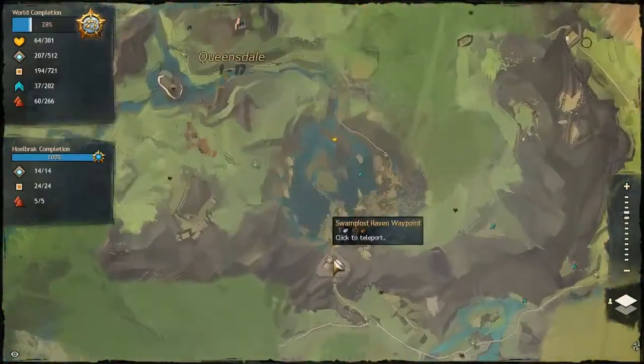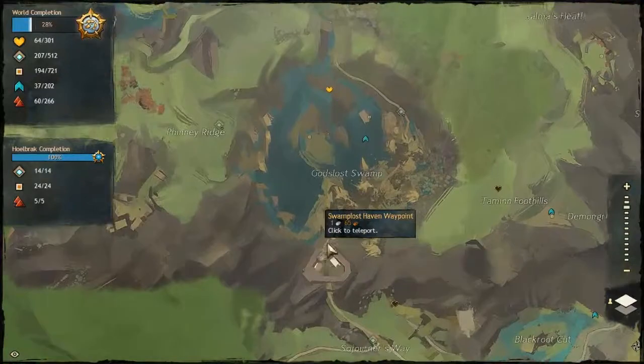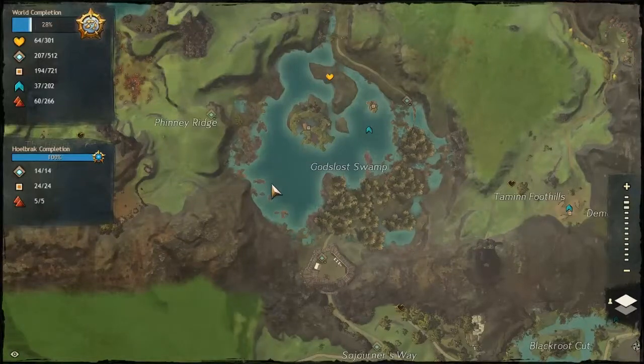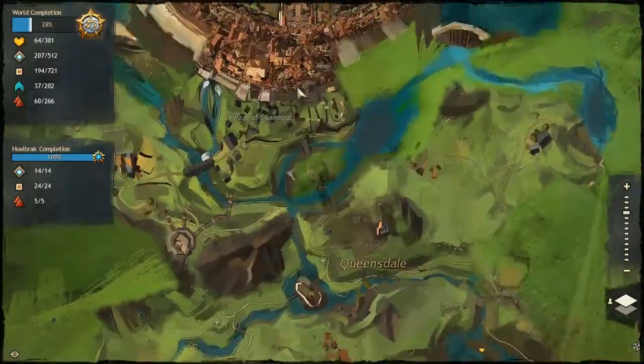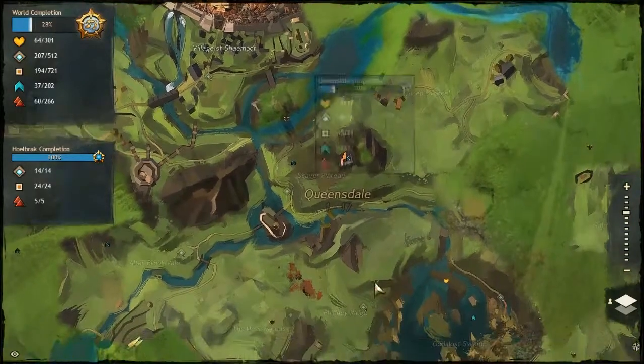The waypoint that you're looking for is the Swamp Lost Haven waypoint, because the Shadow Behemoth — or SB as people call it for short — spawns right in that area. So go to the waypoint. If you don't have it, it's really not hard to run to. You literally go south out of Divinity's Reach and just go southeast.